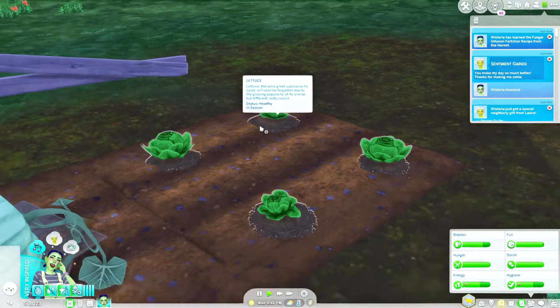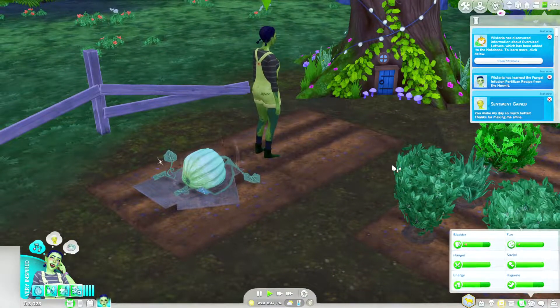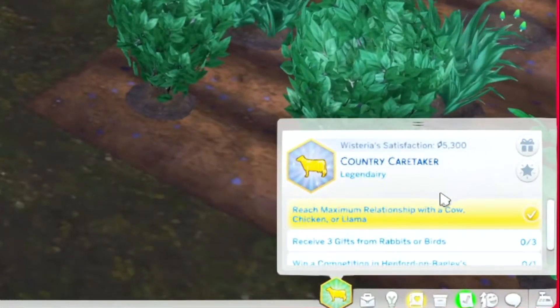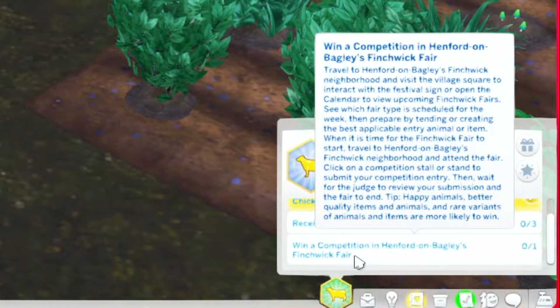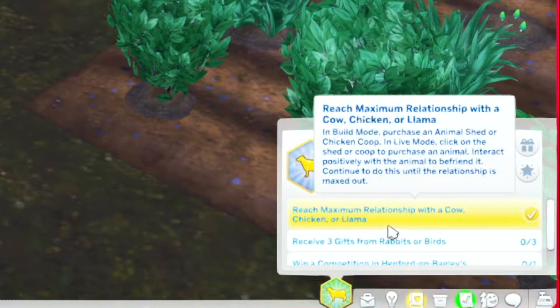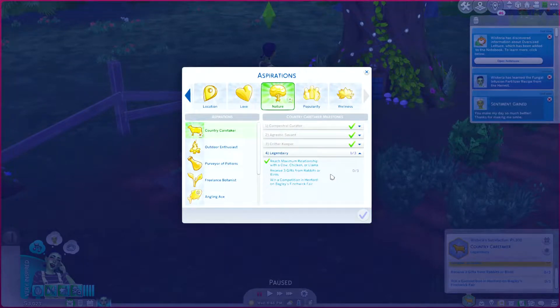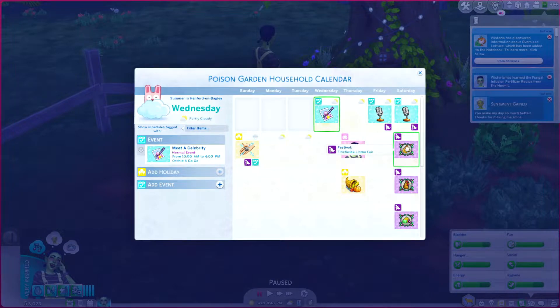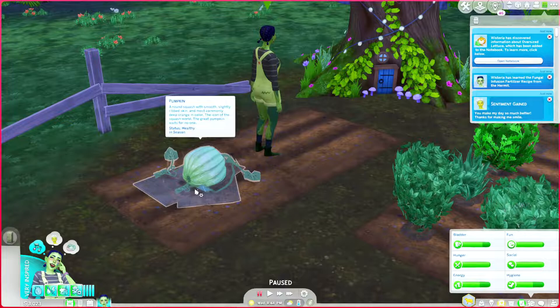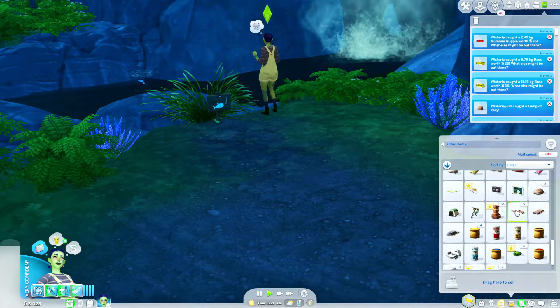Our lettuce crops are ready to harvest, and it looks like that already counted as a perfect quality harvest — we don't even need our pumpkin! Next aspiration goals: receive three gifts from rabbits or birds, win a competition at Henford-on-Bagley's Finchwick Fair, and we've already reached a maximum relationship with a cow, chicken, or llama — probably Bella Llama. The fair is coming up this Saturday with the oversized crop event, so our pumpkin should be ready for that.